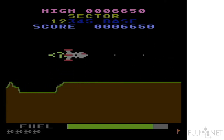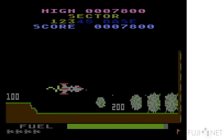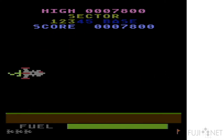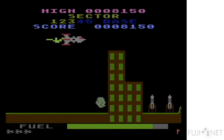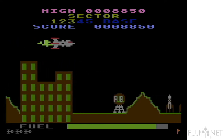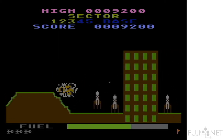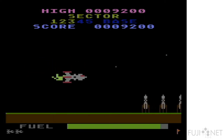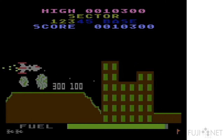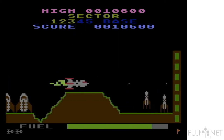The thing to really catch about most of these Scramble clones is it's mostly about pattern memorization — knowing which missiles are going to shoot and when so that you can avoid them. And knowing when to push forward and when to pull back on all these Scramble clones is important, because you are moving along at a constant speed. This is absolutely important.